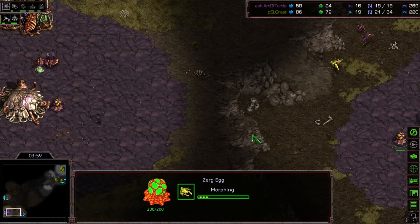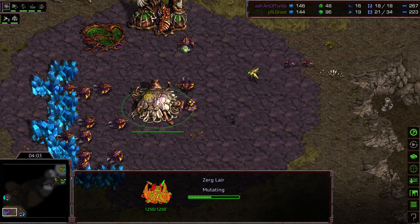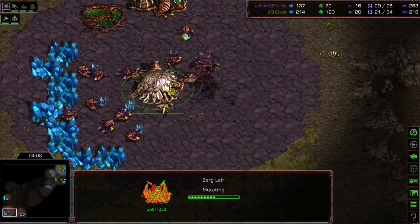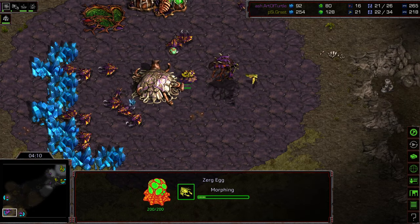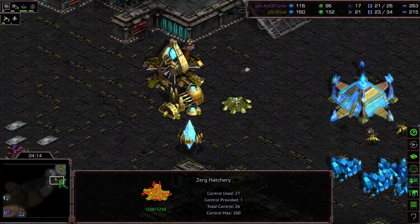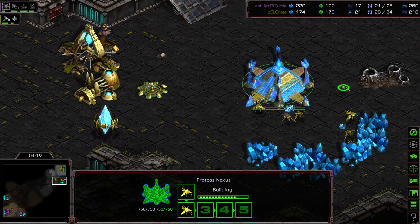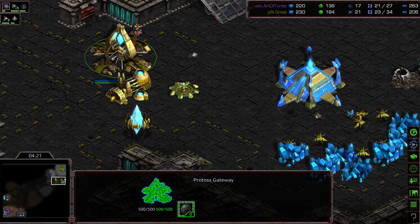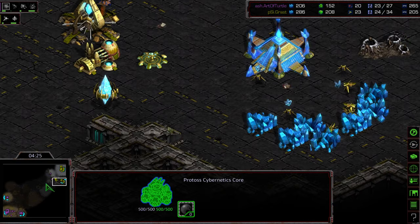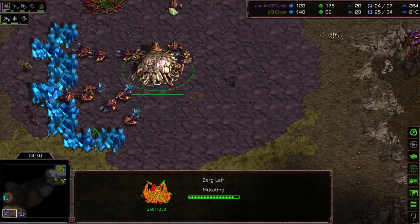Zerg has actually been decent as far as where the meta's at. I feel like Zerg's had a little bit of advantage in the metagame in both Terran versus Zerg and Zerg versus Protoss. You can see the quality of both these players — they are looking very slick, just playing very responsive. An Overlord is sitting on the corner to spot anything. Still no Zealots produced from Grast, and I still do not see a Stargate, which could be dangerous because the lair is just now finishing.